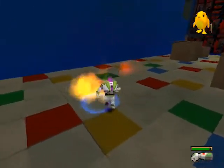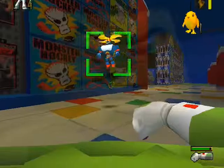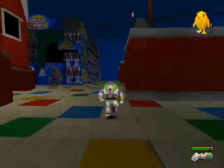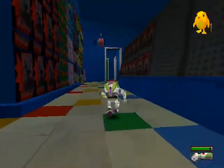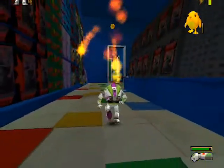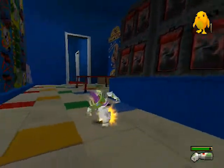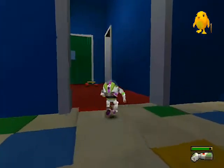We can't get all the chicks on this first run through of it. We need the hover boots, which we'll get in a later level. We'll have to come back here later. We can get everything else though: the coins, obviously, the racing thing, the mystery one, and the boss.